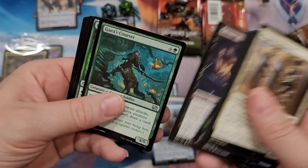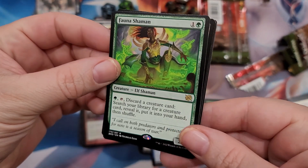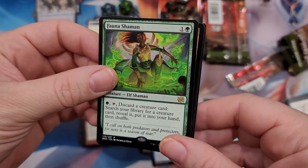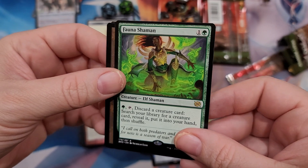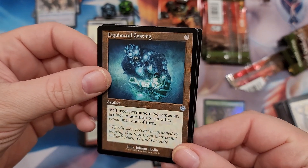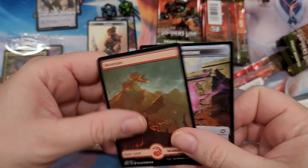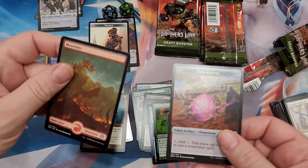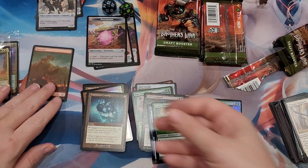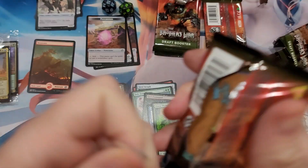Here's our rare - Fauna Shaman. That's definitely a reprint. Pay one to discard a creature card, search your library for a creature card, reveal it and put it in your hand - not bad I guess. Liquid Metal Coating - target permanent becomes an artifact in addition to its other types. I remember this card. Also got a random Mountain in a pack - seriously? That's in the rare slot? It's a nice Mountain but come on.